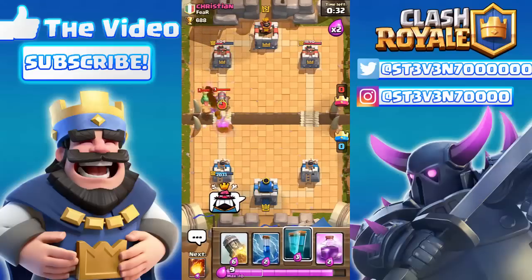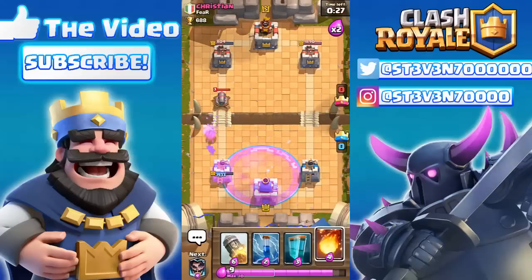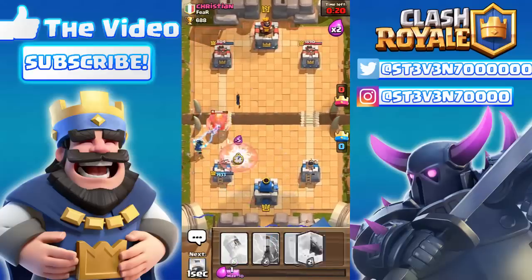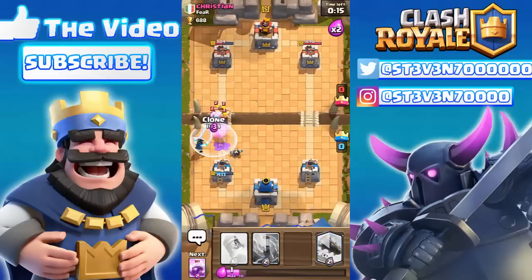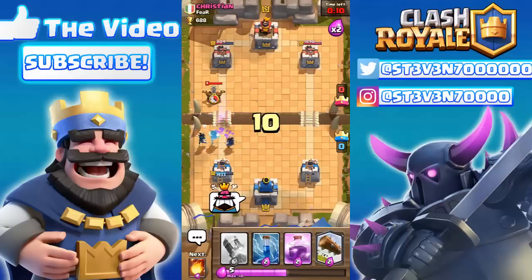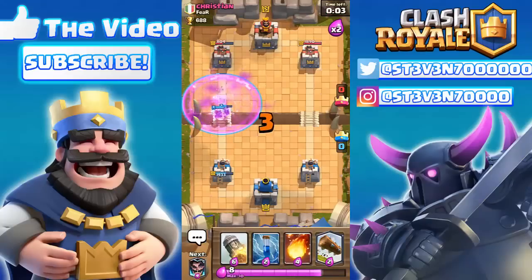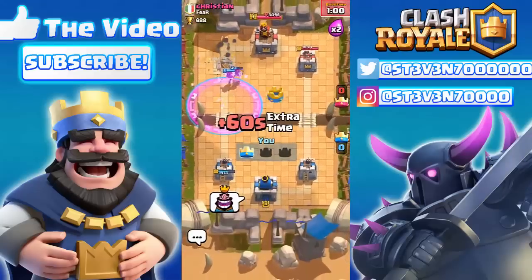Look at that single electro wizard taking out that prince and that baby dragon — it's not gonna be able to do anything against me now. Firing a fireball to take out that cannon and the giant. Dropping both electro wizards right there. His Executioner should be coming down soon — he has barbarians too. We got three electro wizards down, we should be good. Here comes the rage spell — look at those two electro wizards under the rage spell and that instant one crown right there!